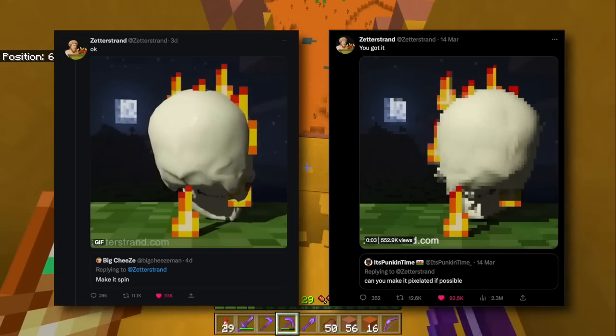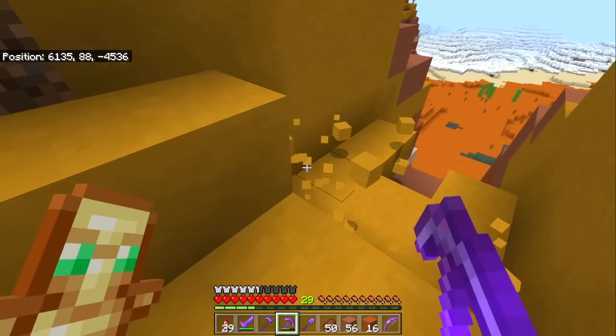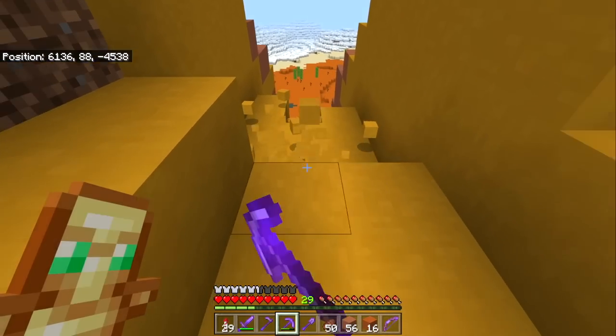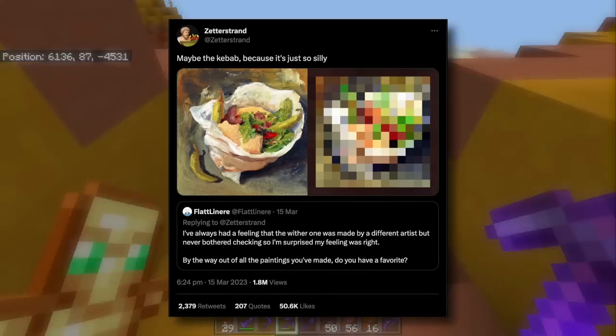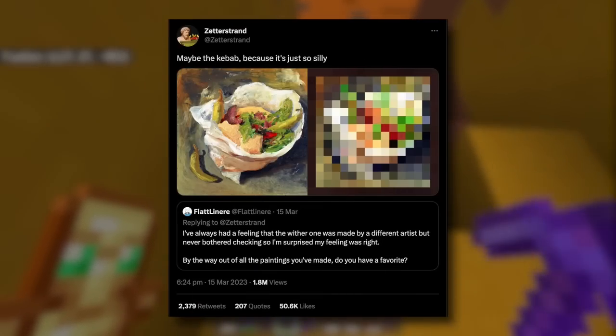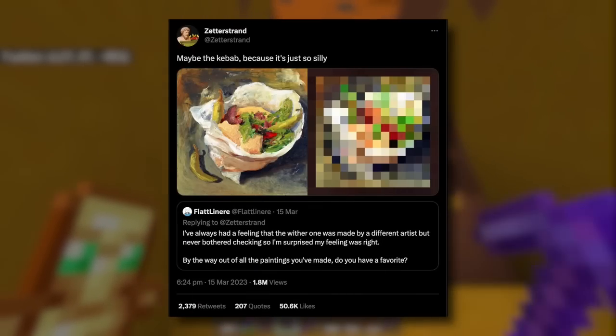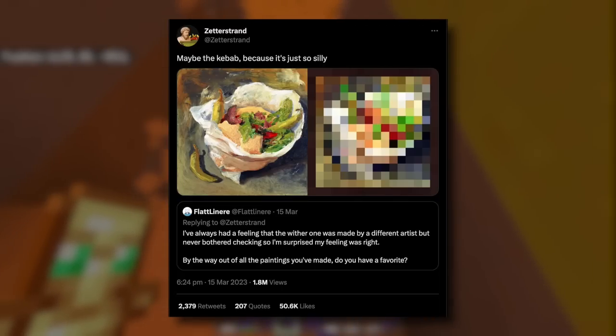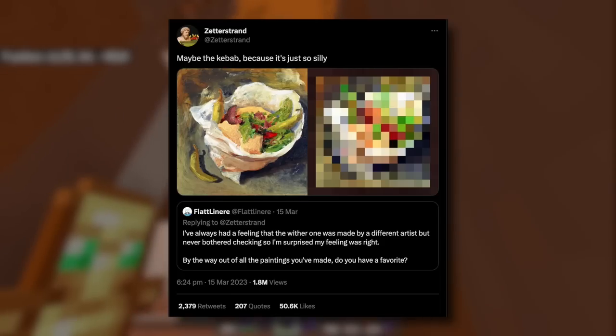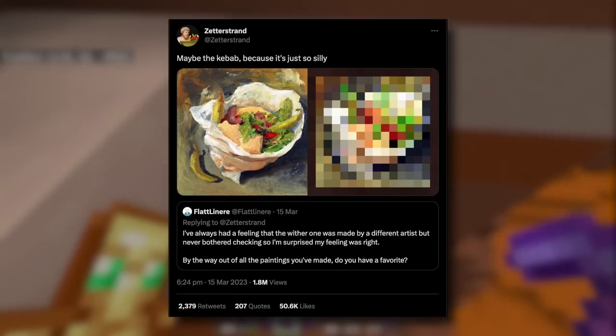This made a lot of people realize that all of these pixelated paintings probably weren't made as pixelated to begin with — something Zetterstrand has slowly been confirming, including confirming that this image is actually a kebab. And honestly, even when you look at this kebab it looks confusing — those look like whole bananas on the side, but they're actually a pepperoncini, a banana pepper.